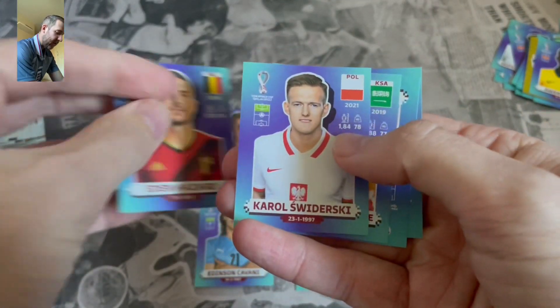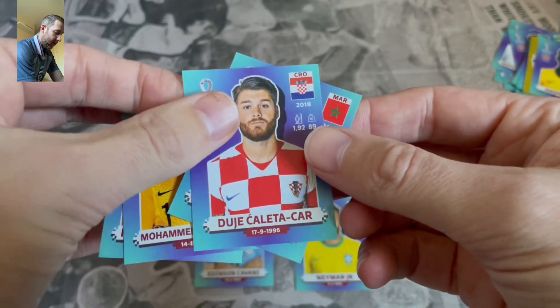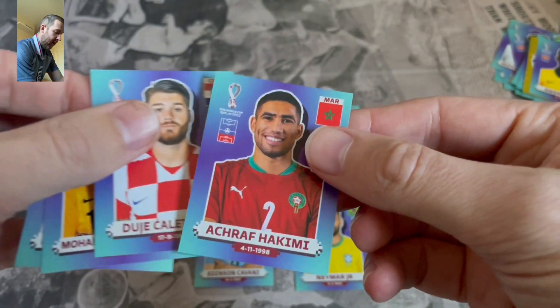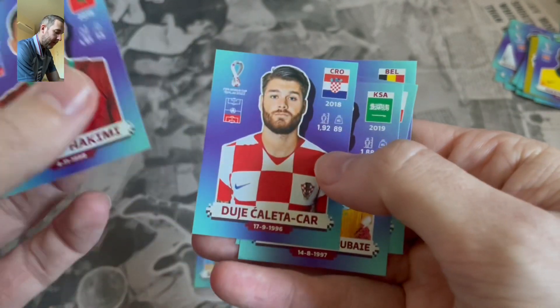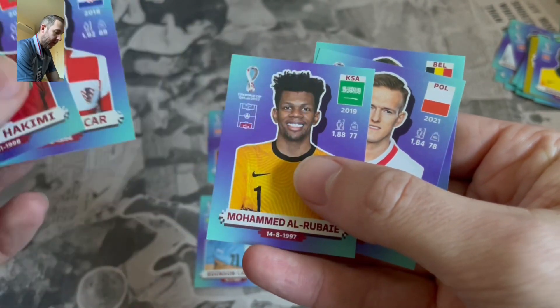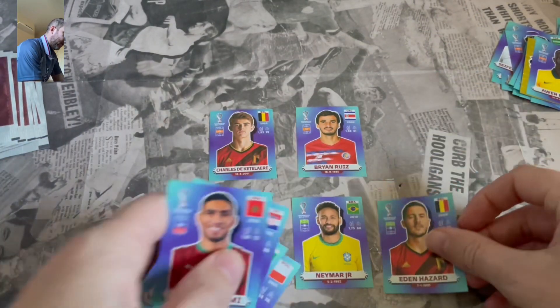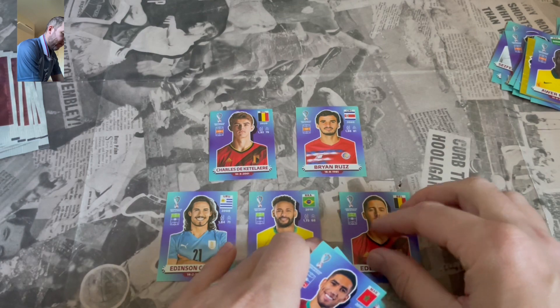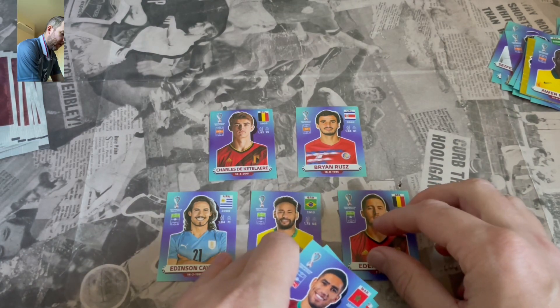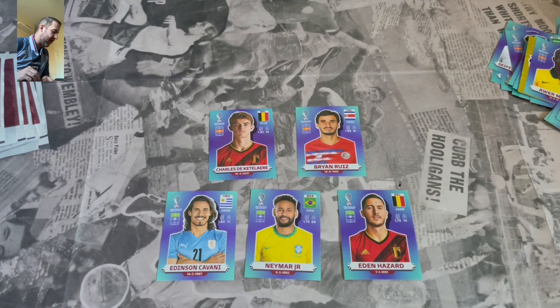We've also got Eden Hazard, Swiderski, Rebe, Kaddush Kaleta-Kar and Ashraf Hakimi. Who are we going to go for here? We're going to go Eden Hazard — we're going three up front. We are having three forward players in this team. That's not a bad front line: Cavani, Neymar and Eden Hazard. We need to start looking at defenders now though, and a goalie.